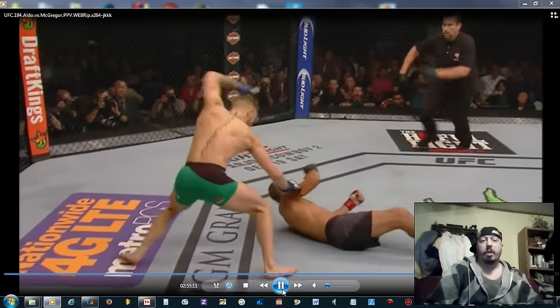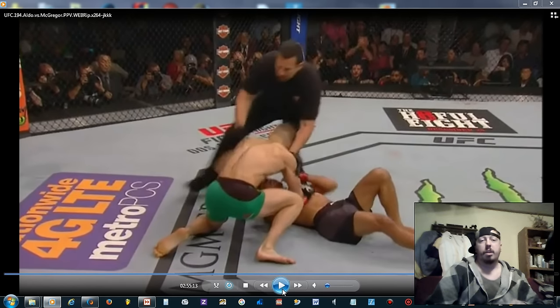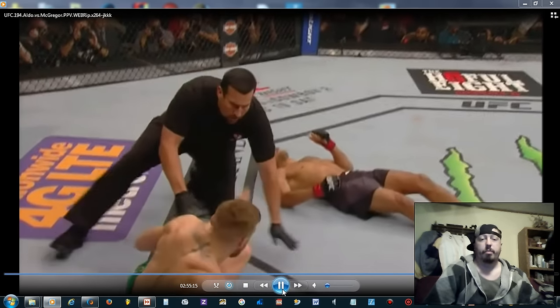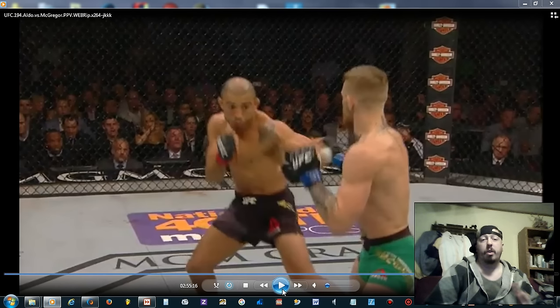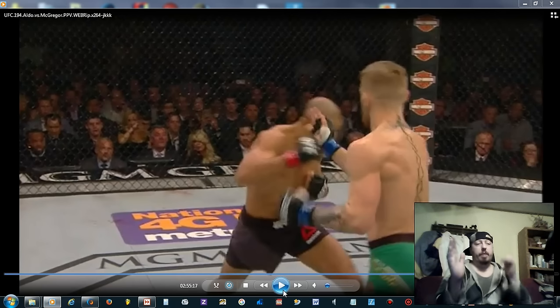He somehow managed to land that strike as he was already knocked out — that remains a mystery to me. I don't like the way Conor's leg did a weird bend there, but hopefully it's fine. Already knocked out, then one-two hammer strikes, and then on top of that John McCarthy comes in and knees Jose right in the face. From another angle, you can see Conor paw at the jab hand, then realize Jose is throwing the right hand and parry it.